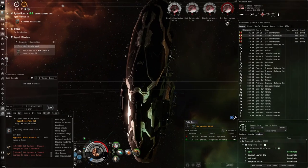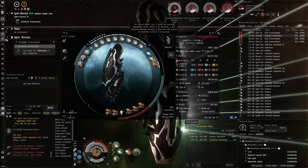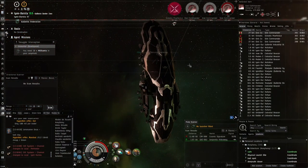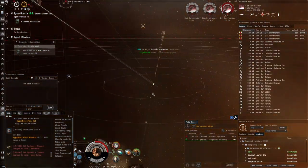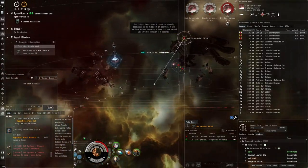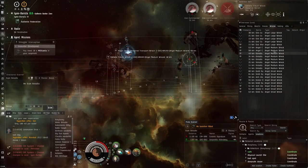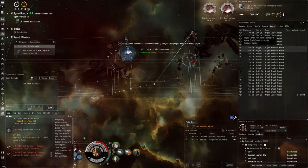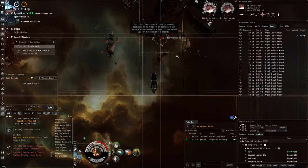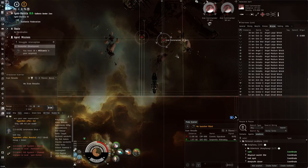Fitting and capacitor - we'd completely nuke our capacitor with an MWD unless we go hard bling, and the fitting is very tight as you can see from the power grid and CPU situation. Oh - I thought I destroyed that Gist Commander. There we go. Need to keep an eye on the wreck to see if it drops the loot. If not, it will be coming from one of the Angel Cartel Personnel Transport wrecks. I do think it actually drops a container from the last NPC - that's where it's going to drop from.